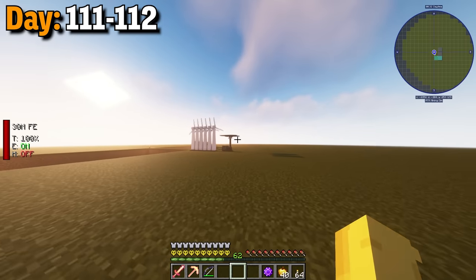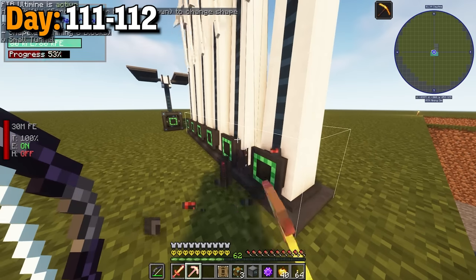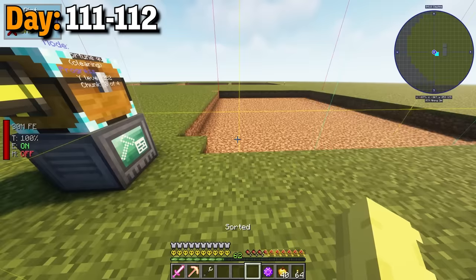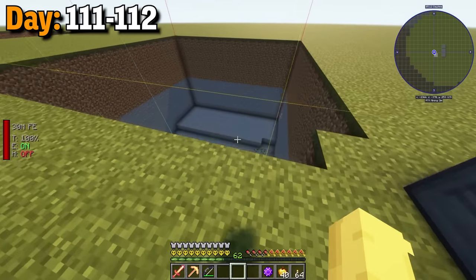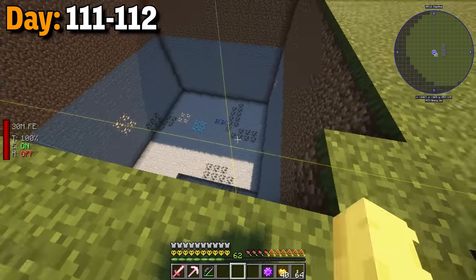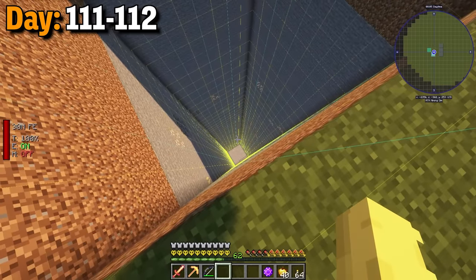Day 111 to 112, I hopped in the mining dimension to clear my chests in there. I got rid of the windmills and the other generators and set up the quarry with just flux plugs and some chests. At first it was working pretty well, but I realized I would have to force load the chunks where my gas burners were at. Once all of that was done, this builder was at max power the entire time, running at super speed. This thing was actually working so well, it almost finished before it turned into night.